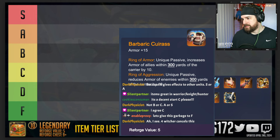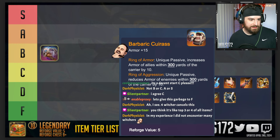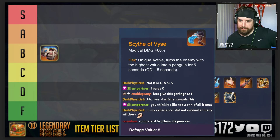Let's throw it in B tier — I'll make a case to move it up later. We'll start in B tier and split the difference between the A's and C's. That way nobody's happy instead of making half of you happy. All right, Scythe Device — magic damage plus 60 percent.